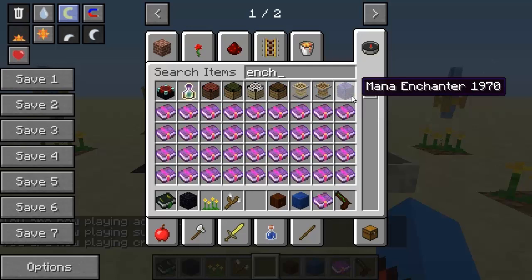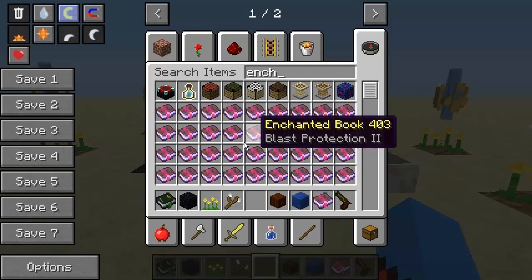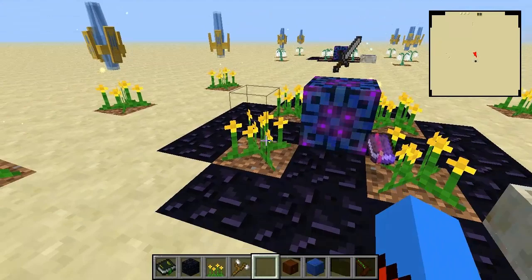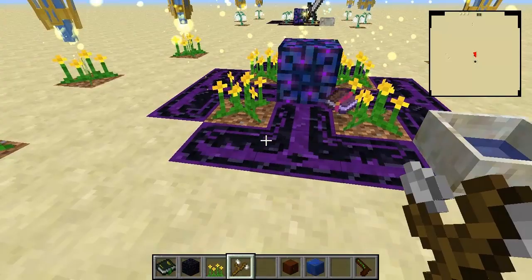Now say for example I want to enchant myself a sword. I simply get the sword, put it in here using right click, and you can see it floats above the block right there. Now I'm going to need to go into normal creative mode here. What you're going to need is the enchantment book of the particular enchantment you want on that item. So say I've got a sword in front of me here - if I wanted sharpness three, for example, what I do is simply chuck the book into the middle of the circle.